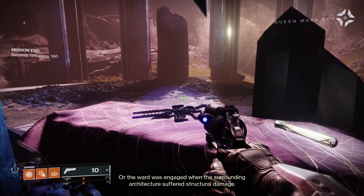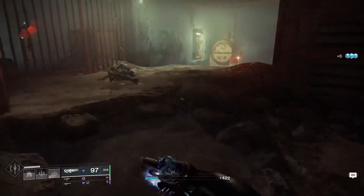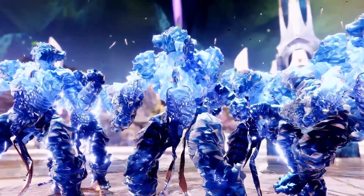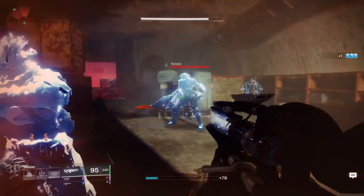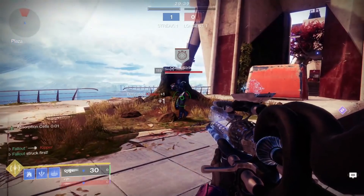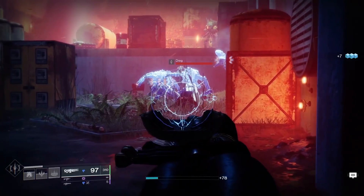Here's how the weapon works in a nutshell. It's a trace rifle — you hold the trigger down and fire a continuous energy beam. The exotic perk works as follows: when you get a kill with the weapon, you create a stasis explosion where the body was. Any enemy near that explosion will take a lot of the slow status effect. In PvP, this only does enough to get you halfway to being frozen, whereas in PvE the scepter is great at freezing trash-level enemies left and right.